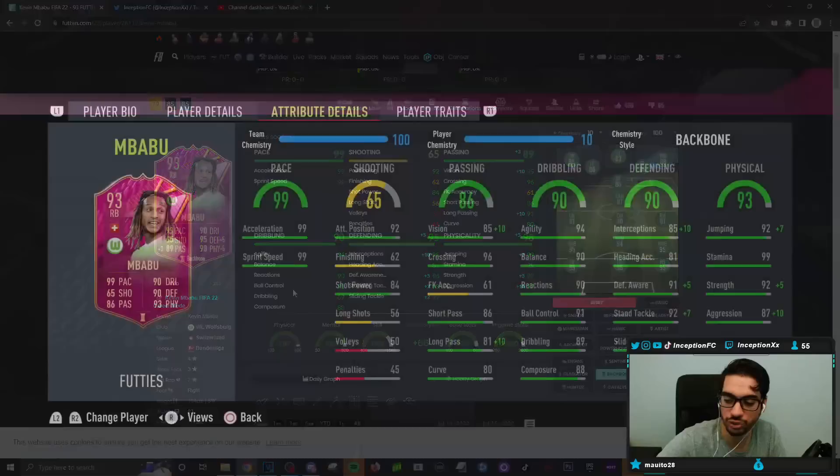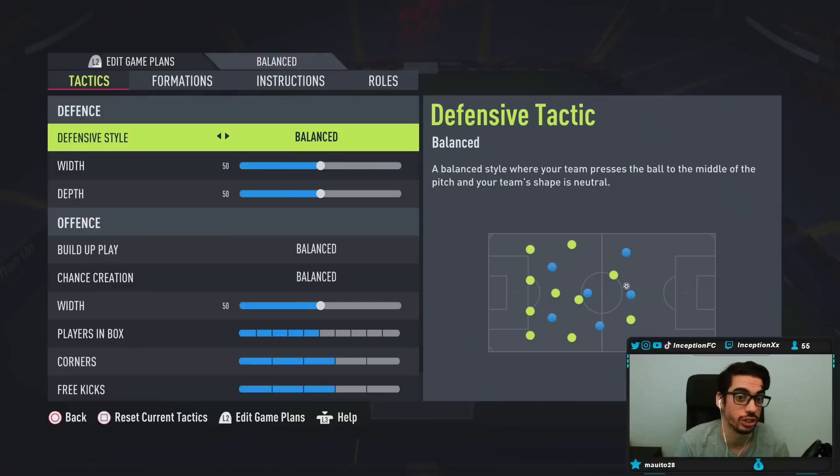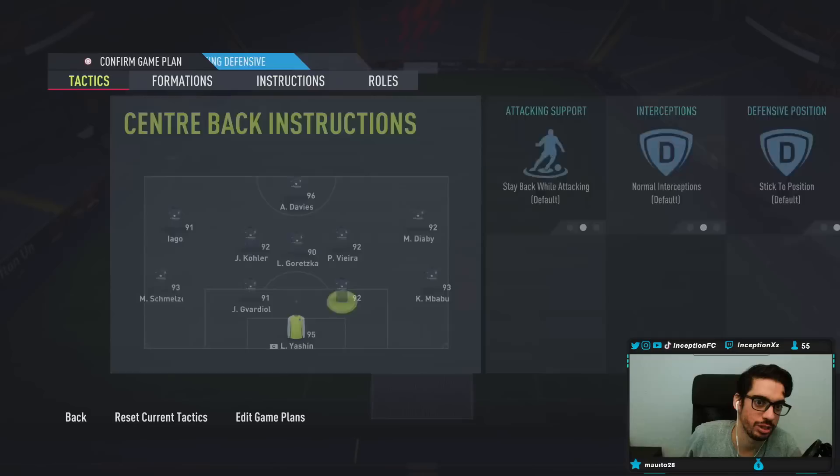We're mostly going to be using him in a four-back formation. This is the 4-1-2-2 setup that I still use after the patch because honestly it's still pretty good. The way Mbabu has it set up — I guess because of the types of players he has in the team, he doesn't want to commit too many guys forward for easy counter attacks. He has the full backs set to stay back.